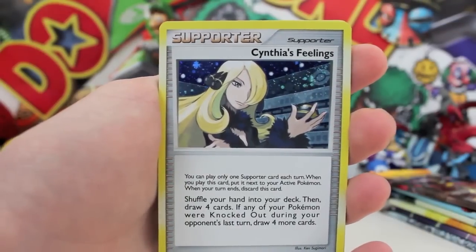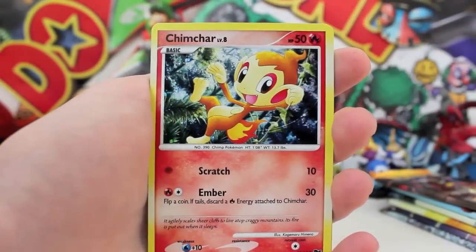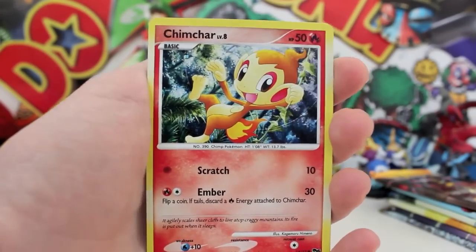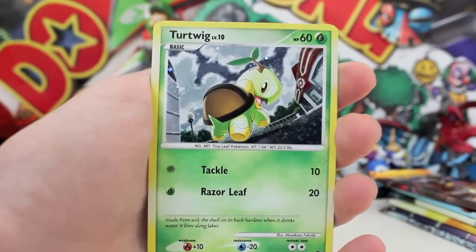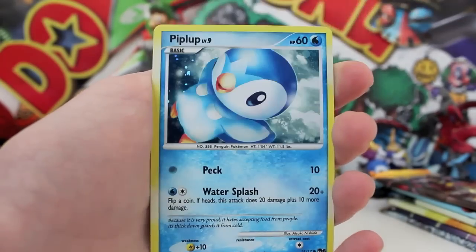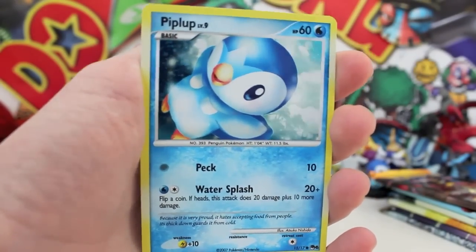Cynthia's Feelings — we've got to watch out for her feelings because, you know what, if you talk about her ex-boyfriend around her, things get a little awkward. But then we've got a Chimchar here and he looks pretty cool playing around. I think that's just a normal card in one of the Diamond and Pearl sets. A Turtwig — looks like we've got all the starters and a Piplup there. He's getting way too close to the camera. That is pretty awesome.